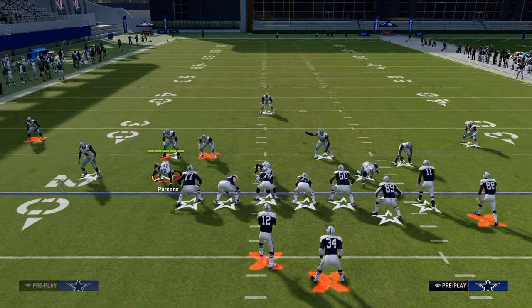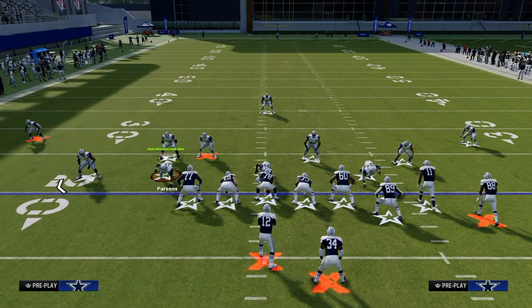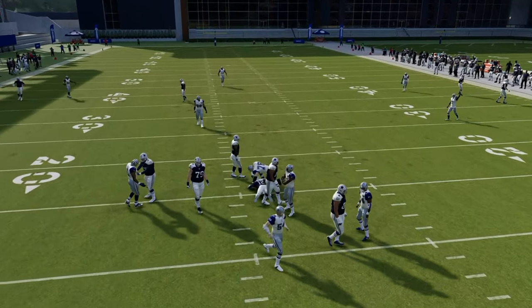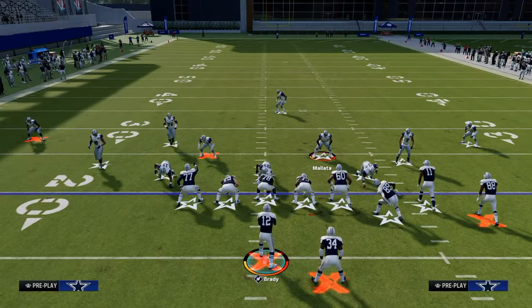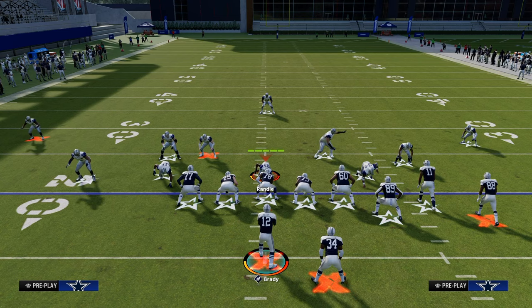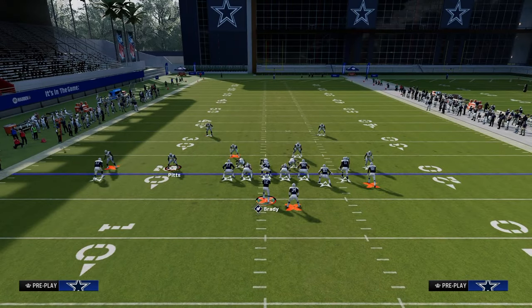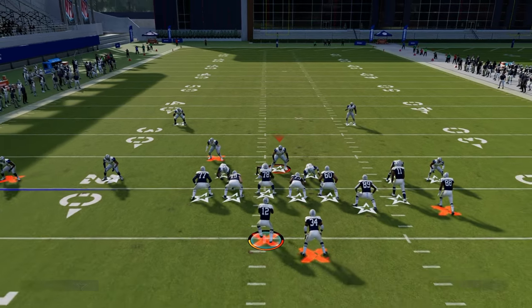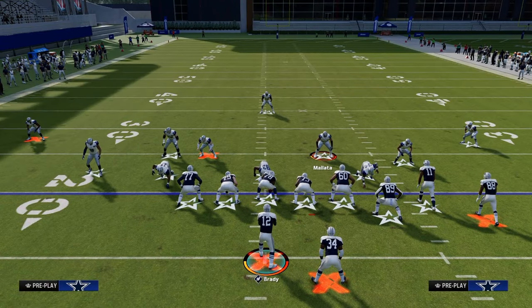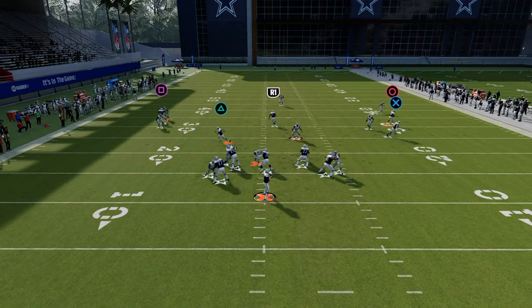One of the best blitzes in the game is the Free Safety Zone Blitz — they're going to send five at you and it's going to come off the left side. In Madden 24, the best way to blitz is really through the A-gap, specifically the left side. Most people run their defenses with auto-flip off because pressure from the left side is the biggest challenge. One of the best methods in Madden 24 universally to pick up any A-gap blitz is to just slide to the right — and you pretty much pick up that blitz.